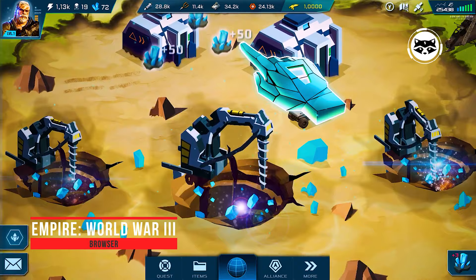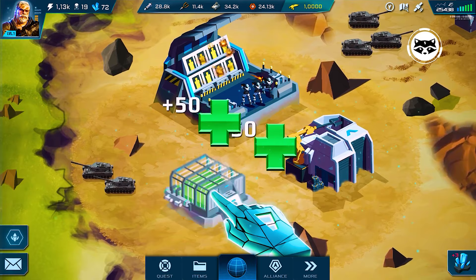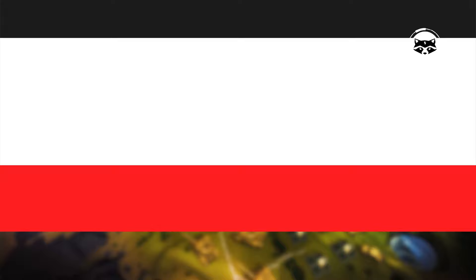Empire World War III is a futuristic war game that offers its own vision of World War III. The red planet becomes the battlefield, and the cause of the conflict is a special resource found on it, which has especially valuable properties. Users build bases, study new technologies, and mine valuable minerals. The problem is that the neighbors are also busy developing, which means that meetings at the borders will inevitably lead to a conflict of interests.